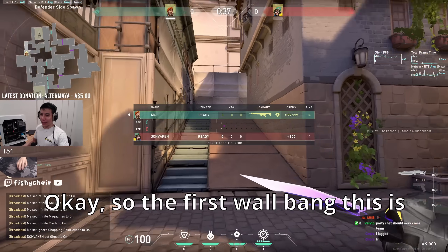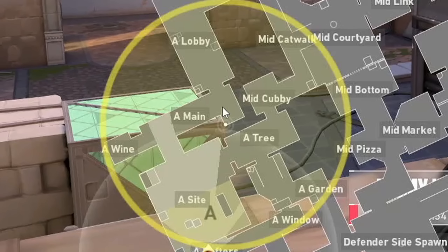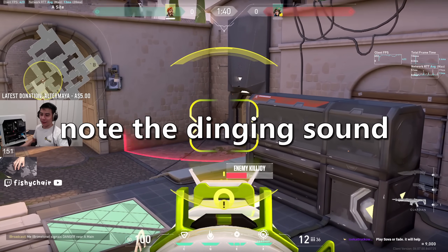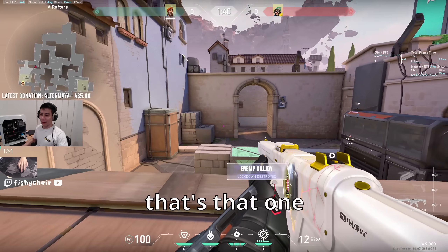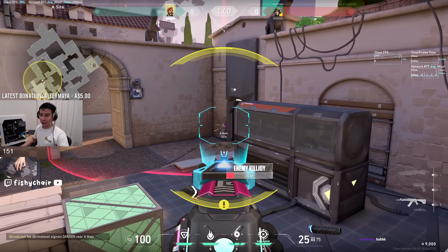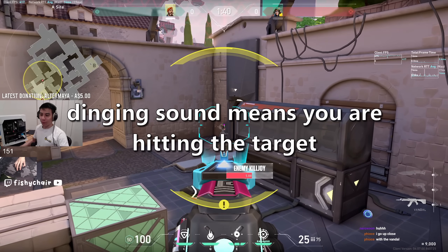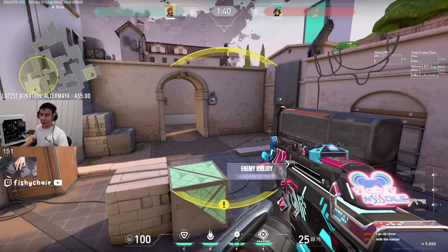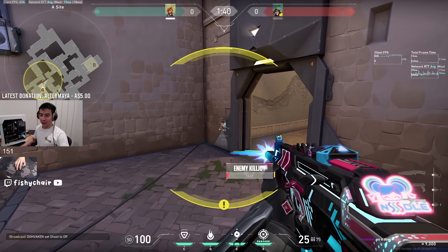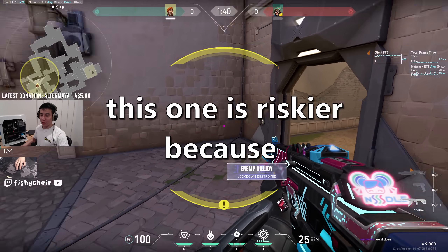Okay, so the first wall bang — this is for the one that typically goes in A. Let me just end the round. So what you do is you ping it like that. So that's that one. I wonder if you can do it with a Vandal. Can we try it with a Vandal as well? So it works with a Vandal as well, but it's much more difficult and not as consistent. So that works too.